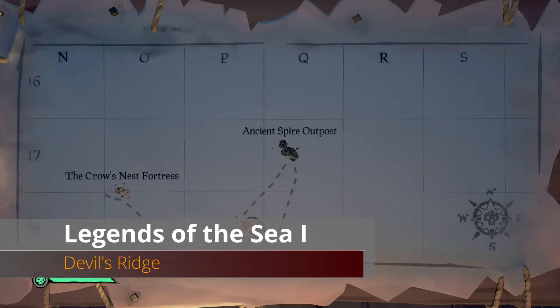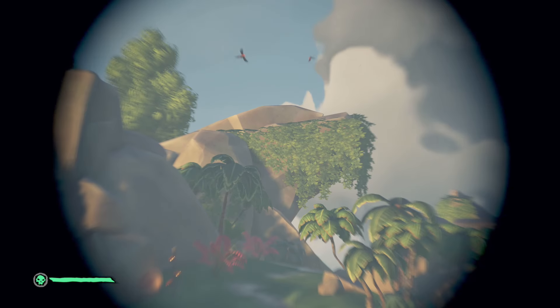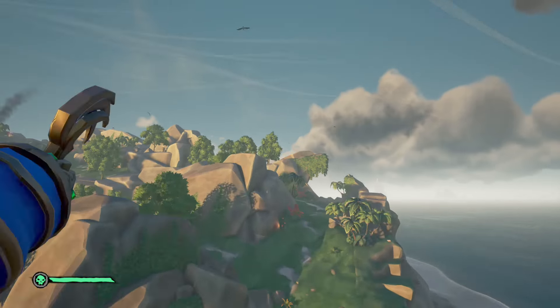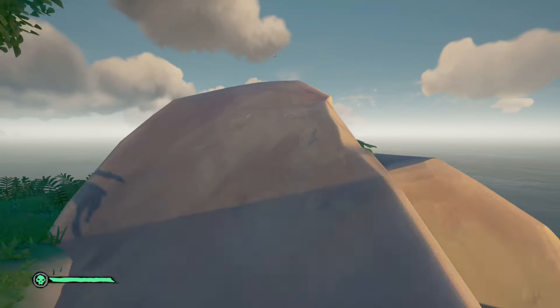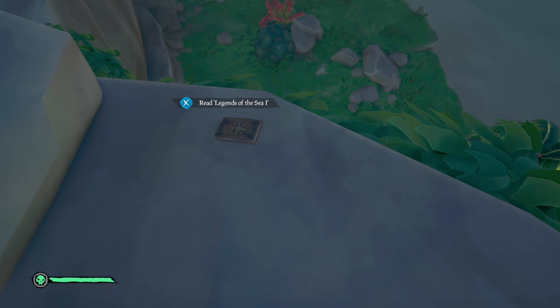From Ancient Spire Outpost head south to Devil's Ridge. Go to the southern portion and you'll see a rock with overhanging vegetation. You don't need to shoot onto it — there's a path — so walk out to the tip of that rock for our next Legends of the Sea item.